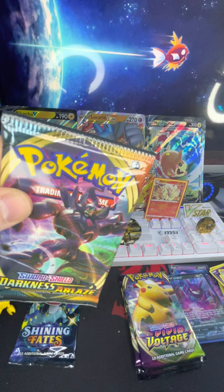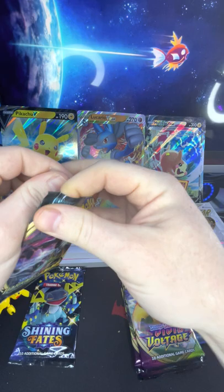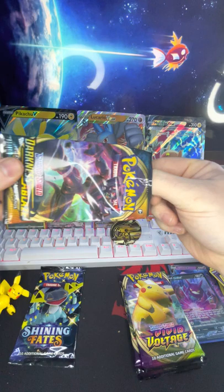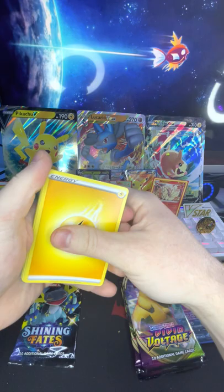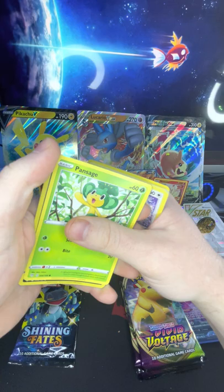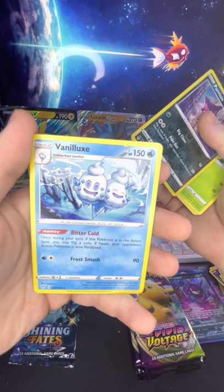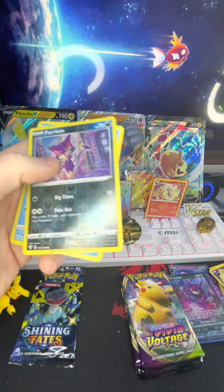I'm gonna move this bulk pile real quick. Last one, another green card. Electric, Ariados, Drapion, Billowing Smoke, Mr. Mime, Grimer, Klang, Skiddo, Pansage, Perrserker, reverse holo, and a Vanilluxe — this is the ice cream one that I've been seeing on Pokémon GO. I think they're kind of cool, don't really know how to pronounce the name yet but I'll get there. All right, Vivid Voltage!